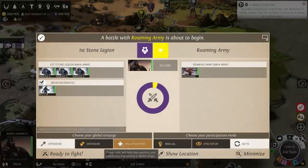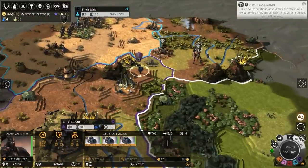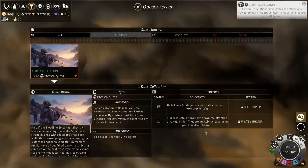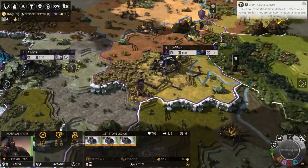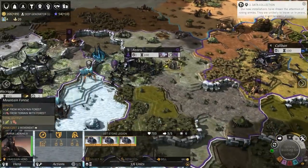Careful. Owned. Don't upset snakes. Oh, it's dead. It should be upset. So what has happened? An installation has drawn attention to the roving armies. They are unlikely to leave us in peace — so it will be war. I've just killed them. Will there be more? Who knows? Find out next week. Tune in next time.